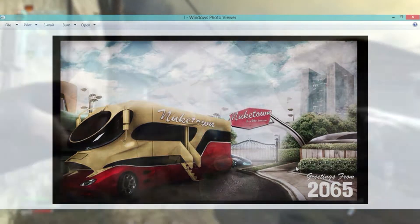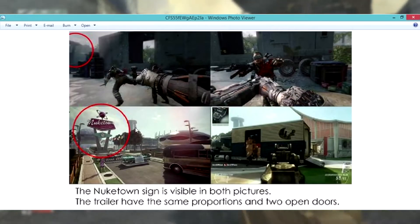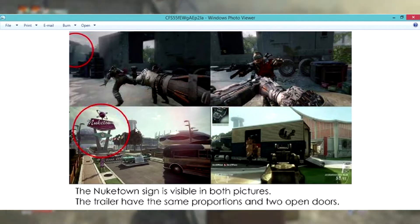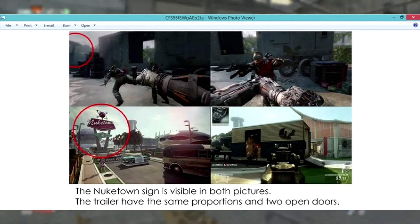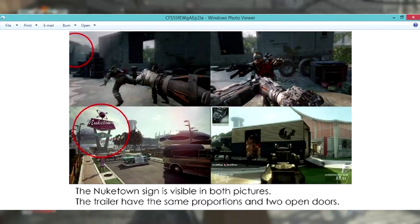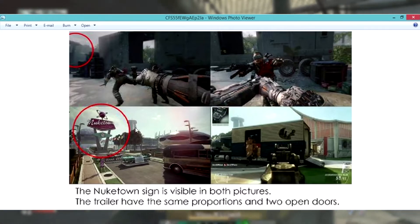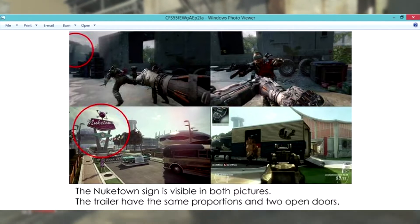Now if we take a look at the next image, we have two layers. The second layer is obviously from either Black Ops 1 or Black Ops 2 — it is Nuketown, so that is the main thing. Now the top layer is not exactly Nuketown, but there are some similarities. This appears to be from the Black Ops 3 trailer or gameplay, and it looks like multiplayer, and it looks exactly identical to the second layer which is from Nuketown in Black Ops 1 or 2.